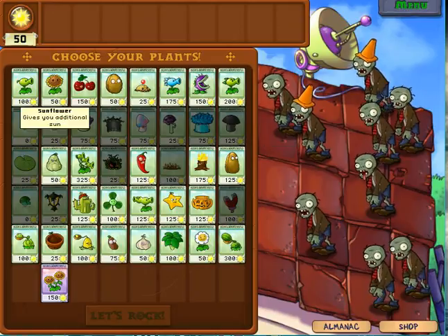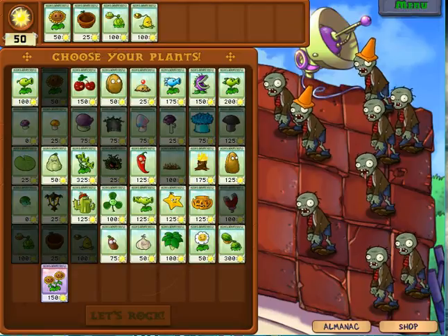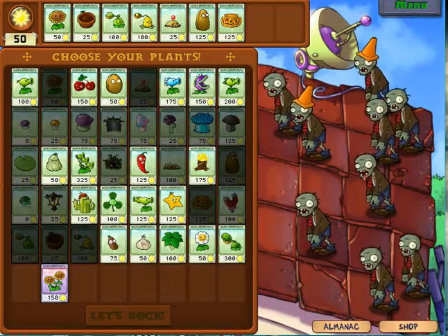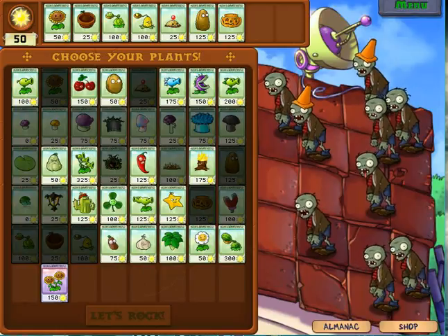So I'm gonna choose a sunflower, flowerpot, cabbage pole, kernel pole, potato mine, tall nut, pumpkin. I don't see any good ganchuas, not much else we can do.